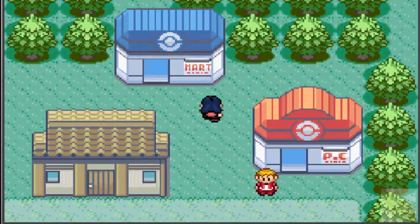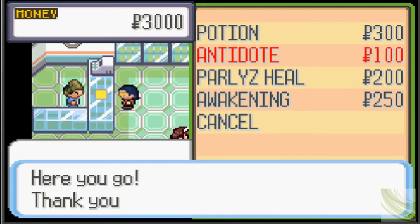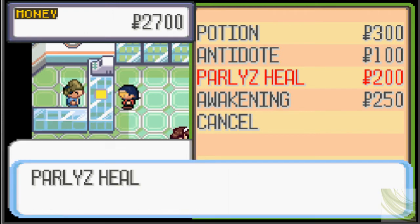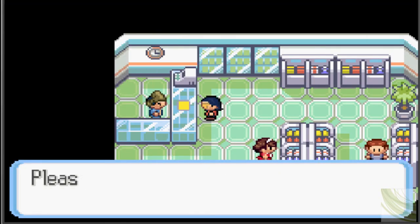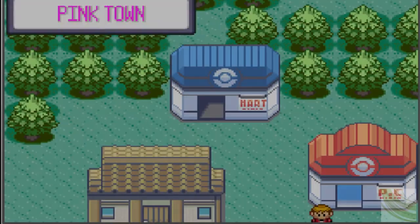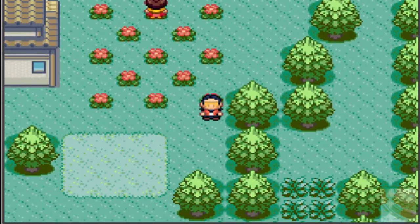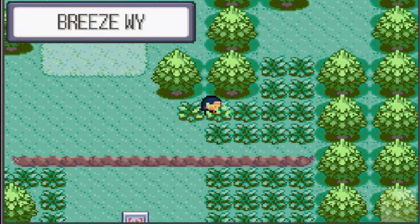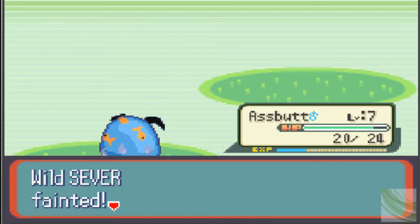Let's go up here, see if I can get some Pokeballs — I don't have any. I'll get some other stuff — always nice to have antidotes, a couple paralyzed heals, and definitely want some awakenings, since NPCs in Pokemon games love to put you to sleep. That should do it. So it looks like we've gotta go around this town — we can't exit to the north, so that kinda sucks.